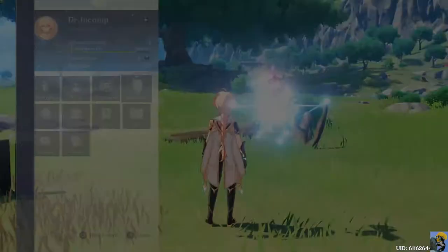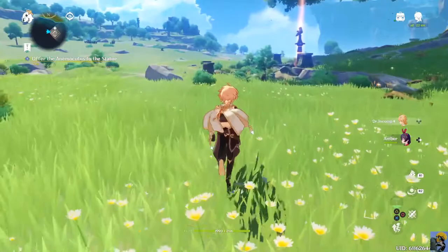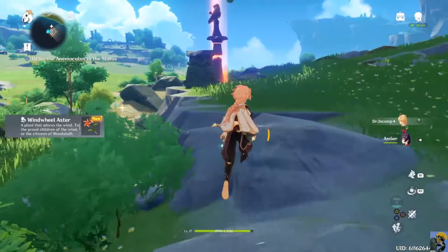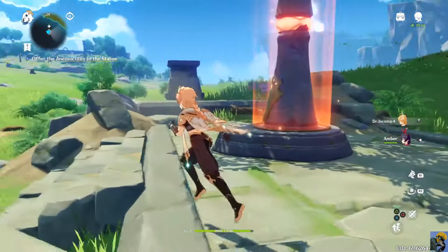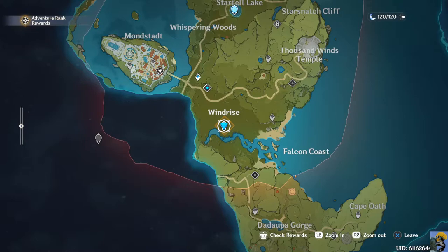Let's go check out this statue. She went up to level seven - nice! I'm just going to pick up everything. Wind Wheel Aster, cool. This looks like a different - like a fire god, not like Pyro. Let's make an offering indeed. Hello Statue of the Seven - the world opens itself before those with noble hearts. Well, I got a noble heart! We released some more map area which is terrific.